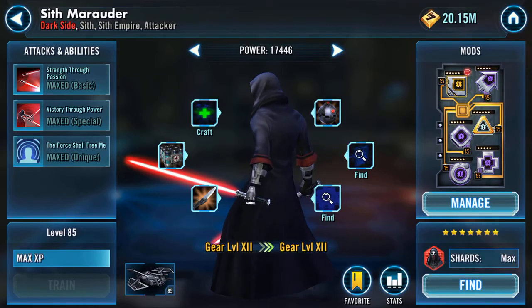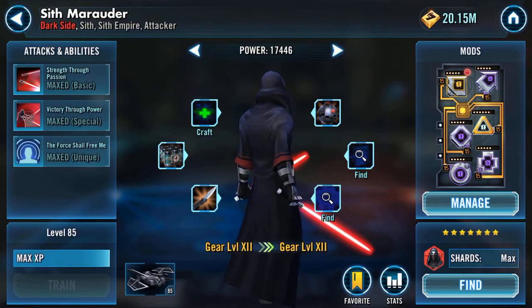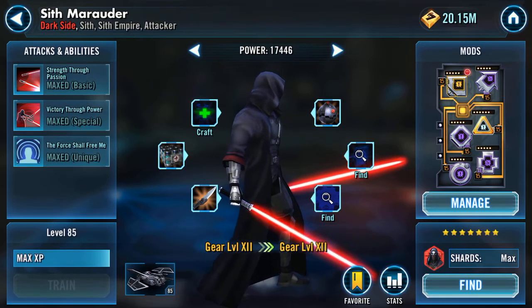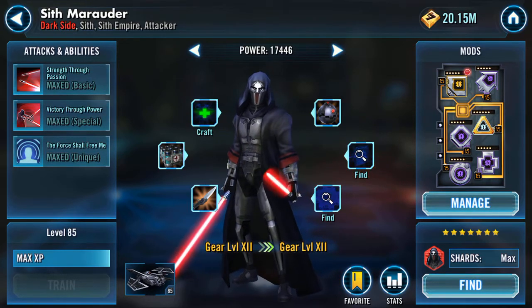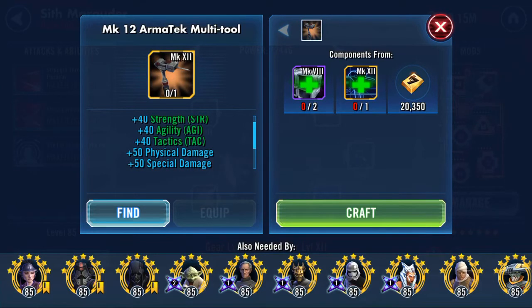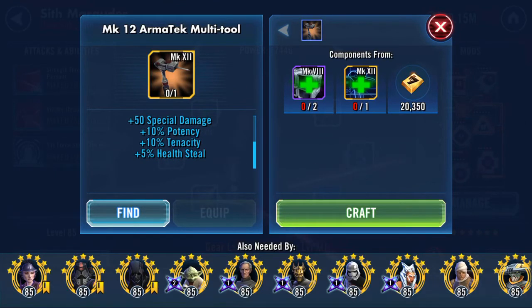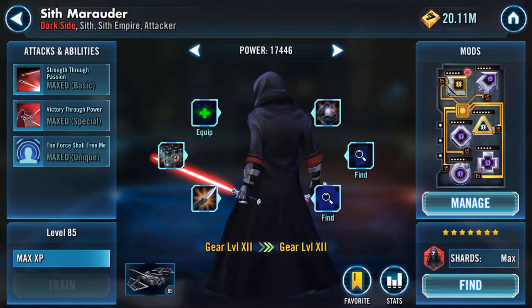This is a gearing up video. I've got three earmarked toons. First one is the Sith Marauder. This gear piece is going to add 250 health, 40 strength, 40 agility, 40 tactics, 50 physical damage, 50 special damage, 10 potency, 10 tenacity, and 5 health steal. Let's just craft that up.